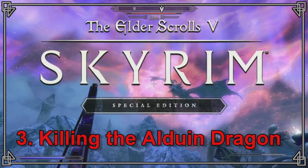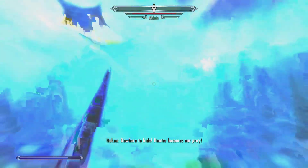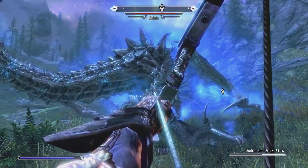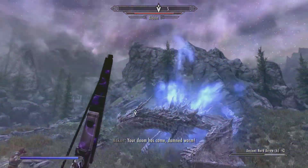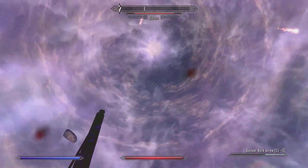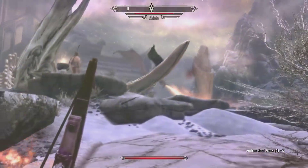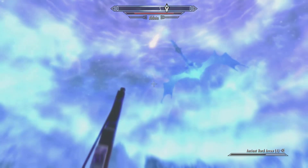Welcome back to Elder Scrolls V Skyrim. Killing the Alduin dragon - I just fired a Dragonrend shout that causes the dragon to land. Here it comes in to land and I'm shooting it with the bow and arrow. There are a couple of helpers. It's a fire breathing dragon. Let's fire another Dragonrend shout at it - that should cause it to come back into landing.